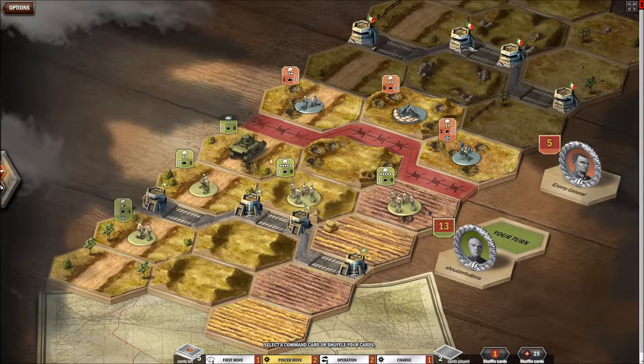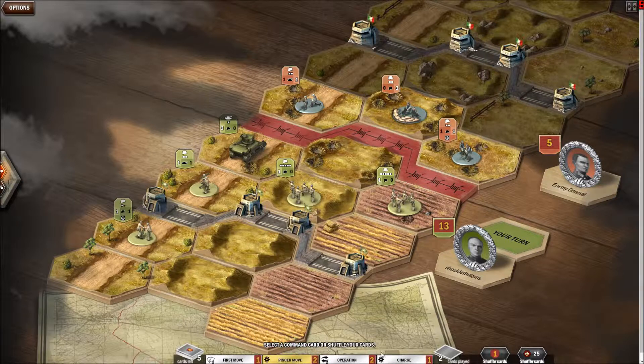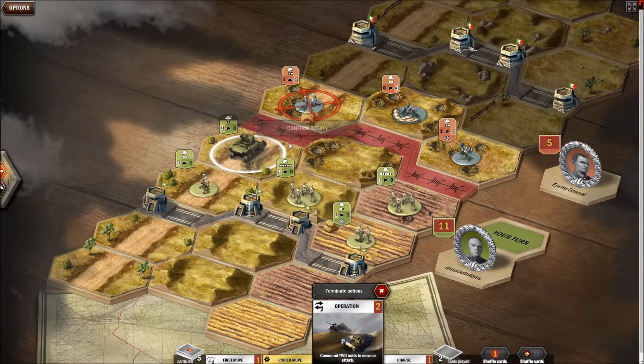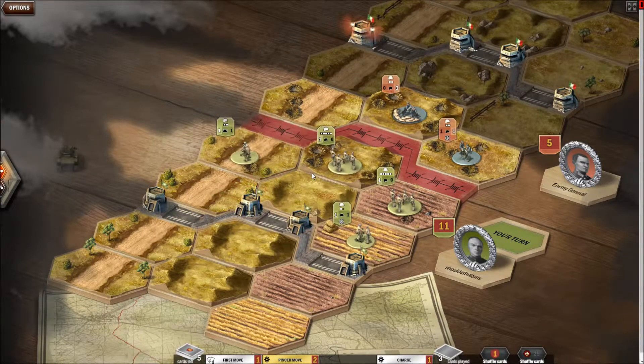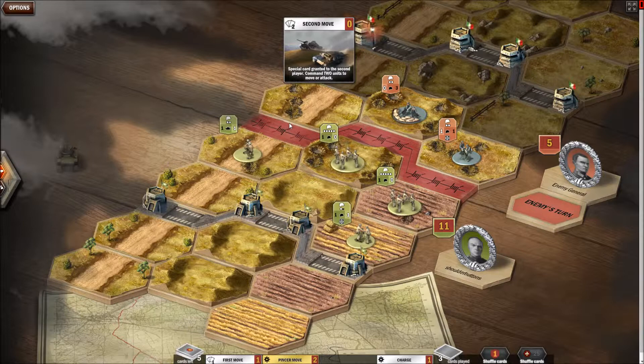Okay, so that happened. Let's move my mortar guys — there. And then attack this flank. My tank is gone, but I also killed them. So that's good.